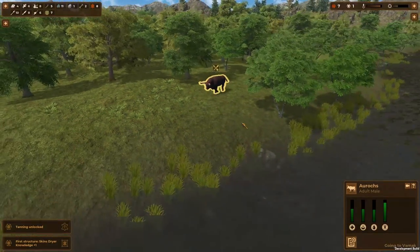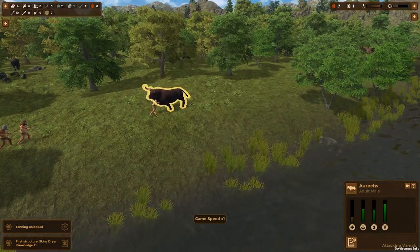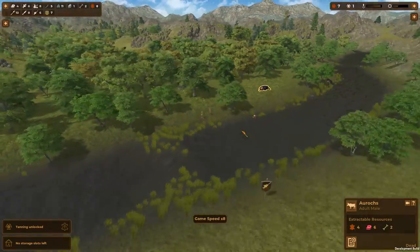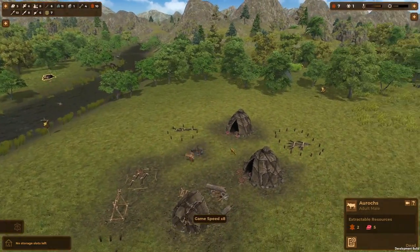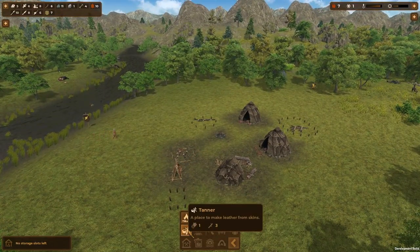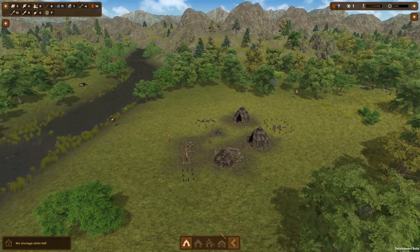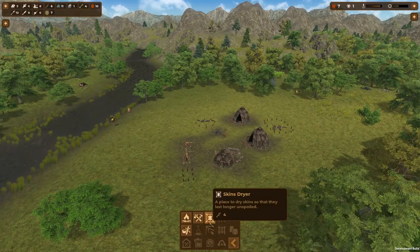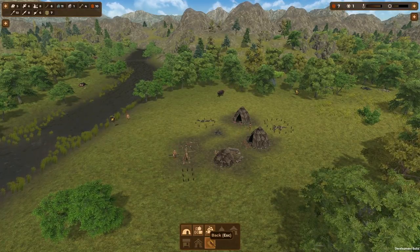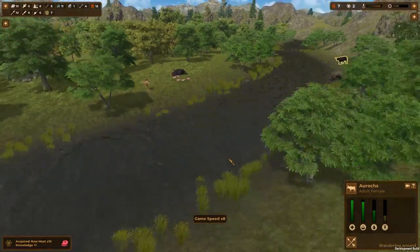The aurochs is attacking! Oh, it's fighting back! It's badly injured — it's dead. Good. Four hide, six meat. I can also dry meat eventually. You can dry things with one of the options — obviously you need that to dry meat and fish so they last longer. Right now they're just regular food and they're going to dry out and be useless a lot quicker. Ten meat takes one knowledge — just work with the world.